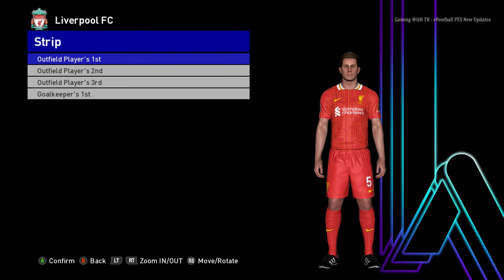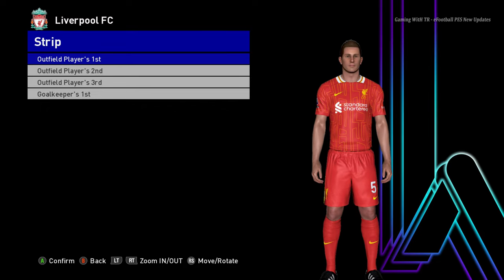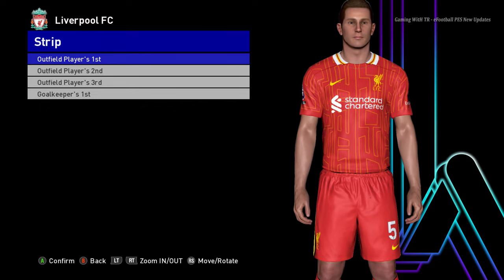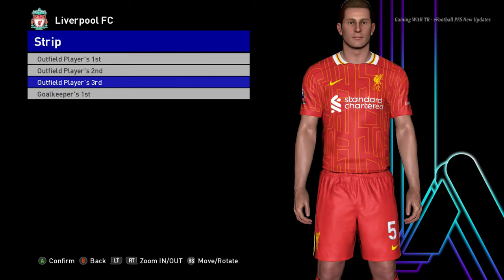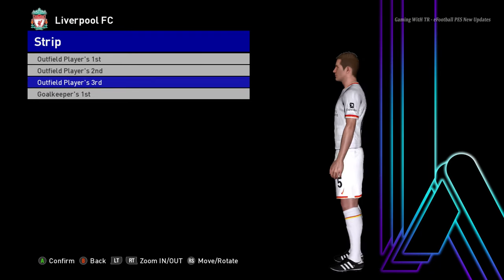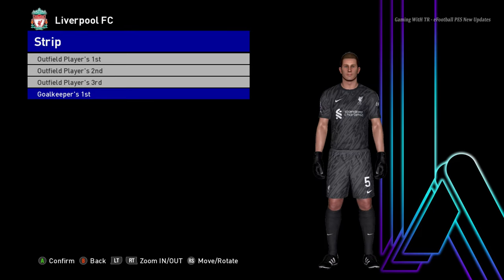Hello everyone, in this video I will be showcasing 17 new season kits update 2024-2025 version 2. You can see this is the Liverpool home jersey — let me show you from the zoom part so it's the official version right now. Here it is the third version of Liverpool, pretty cool, and there will be a goalkeeper version also.